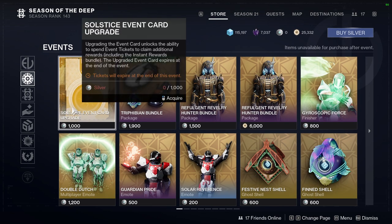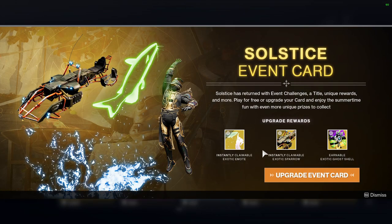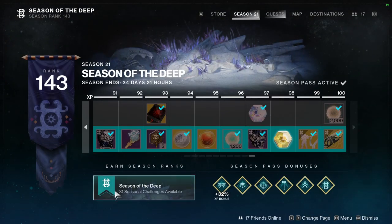First and foremost, we're going to start with the Solstice event upgrade. I think this is trash. Don't pick this up because all you really end up getting is three items — four technically — because we can just literally go look at it. It's over here.